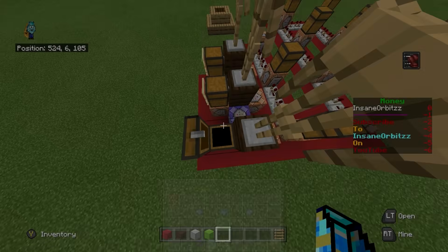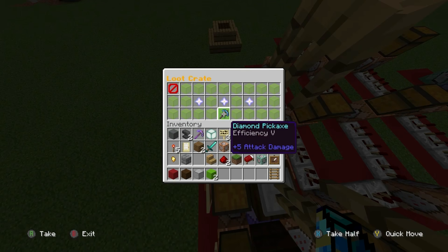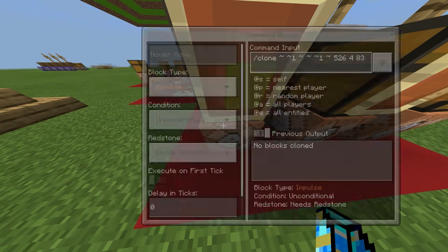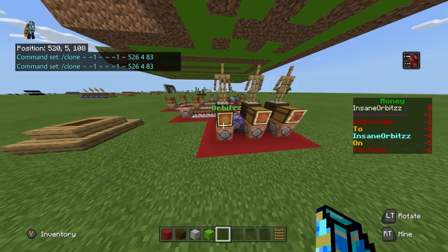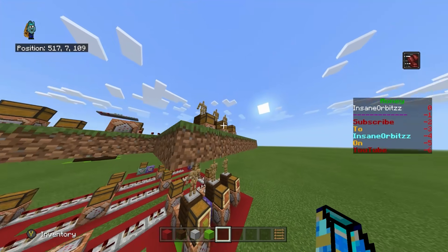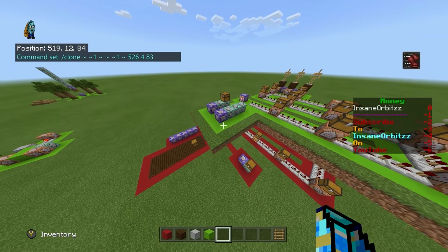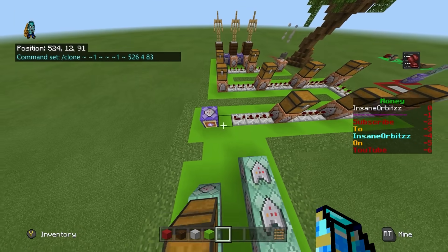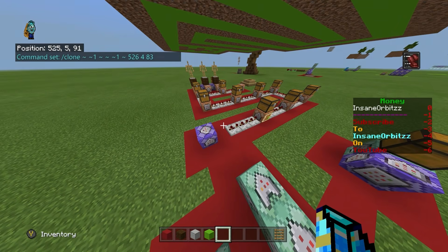The chest clones represent different tiers: the worst version gives a wooden pickaxe, the second worst gives a stone pickaxe, and the best gives a diamond pickaxe. The command is an impulse unconditional with redstone: /clone with relative coordinates, cloning to 526 4 83 — the same command block as before. If I choose Normal it triggers the Normal redstone block placement, and if I choose Basic it triggers the Basic one.